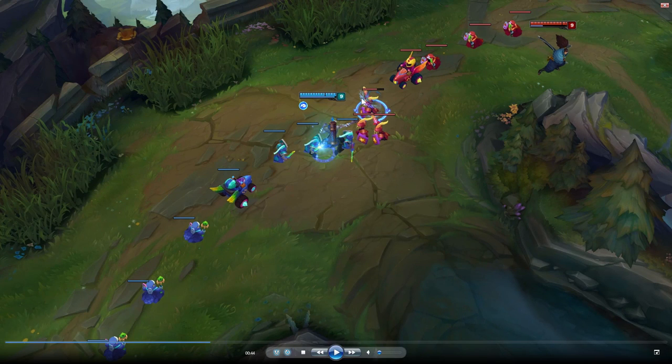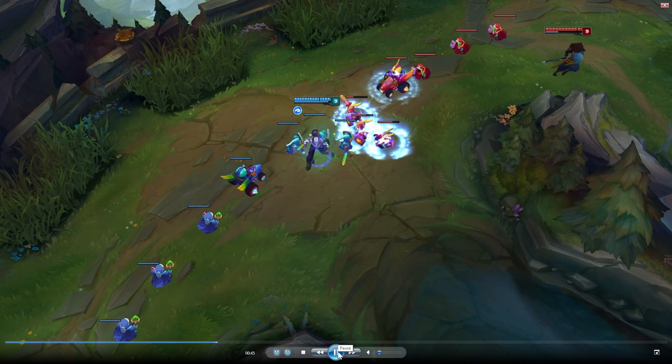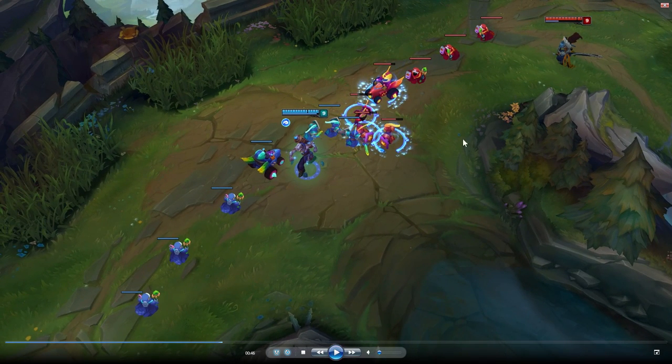I just E'd one minion of the wave and then proceeded to E again. The situation here is very standard. If you want to clear the entire wave, you just wait for those three creeps to go near the fluxed minions, then E again and Q to clear the wave, then EQ or QEQ on the cannon minion. But actually there is a better way to clear this wave, thanks to abusing this trick.